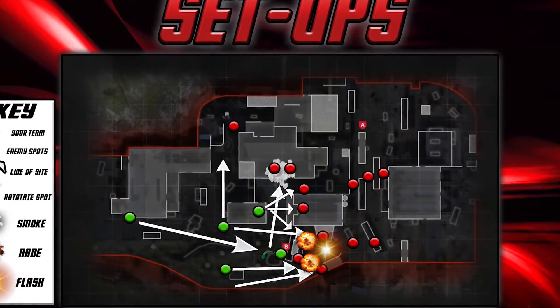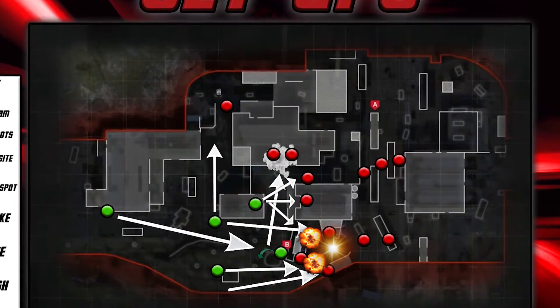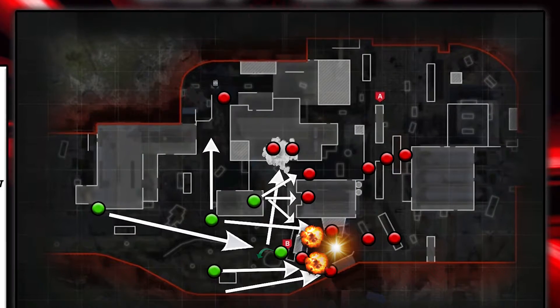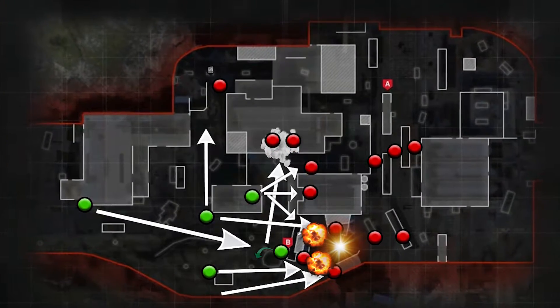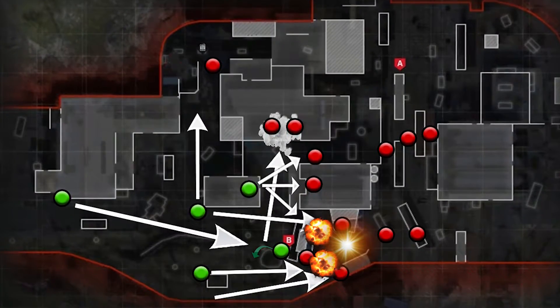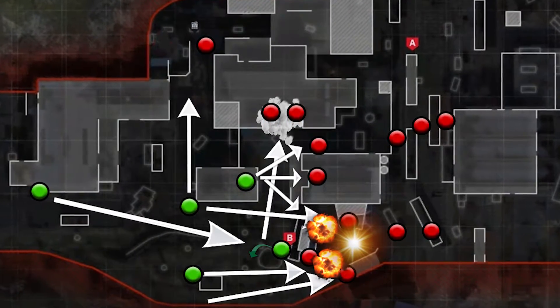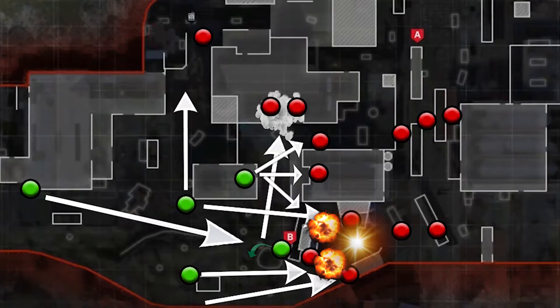Moving on to offensive setups — quick B plants are really effective with the right lines of sight, especially against teams that aren't organized on Gun Runner. You've got four guys pushing towards green or up through the trees towards bomb, and one guy chilling at the back of the map. Once the bomb is down, that back guy is so deadly — either with an M4 with a longer sight or a sniper. Either works really well and is deadly once the bomb is down.